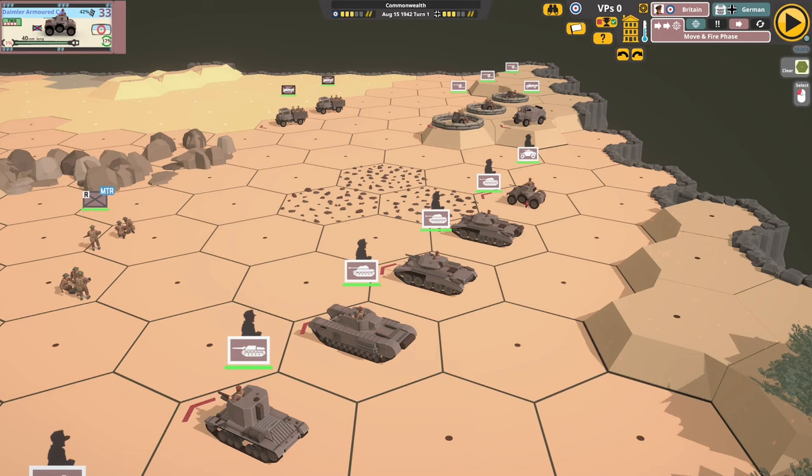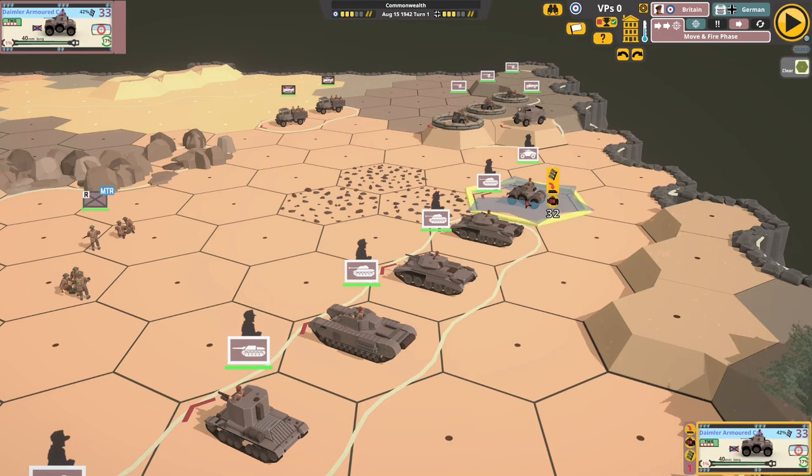One of the good things about the Commonwealth is we have early war vehicles like the Daimler and early tanks like the Matilda One. This brings in early armour and early vehicles. One downside, especially for early British guns and tanks, is they had a two-pounder gun — a 40mm gun — that couldn't fire HE.